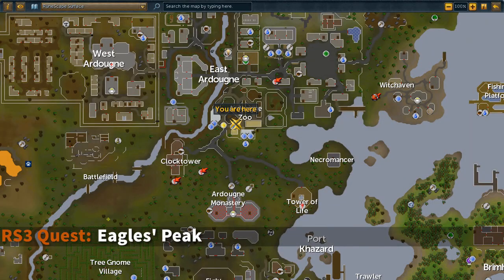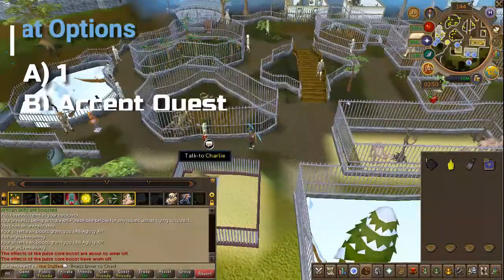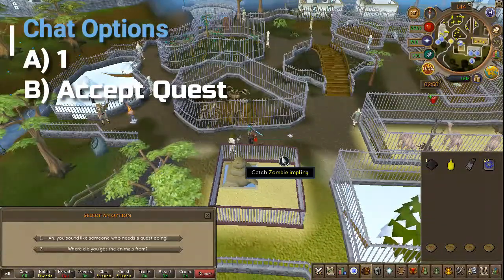To begin the quest, head to the area located here on the map. Find and speak to Charlie, choose the first chat option and accept the quest.